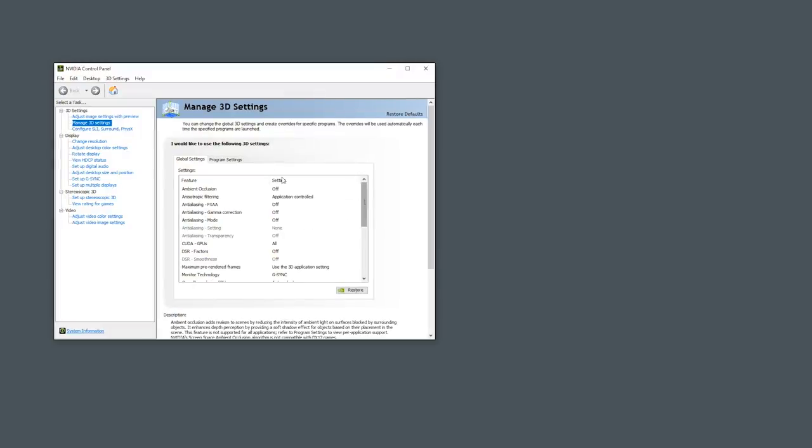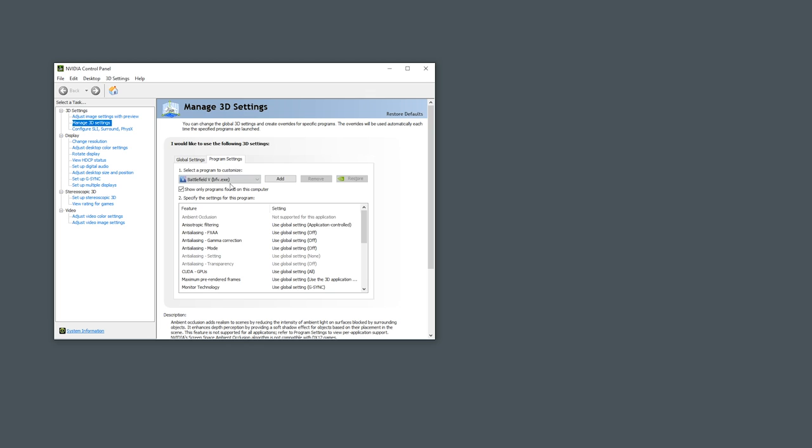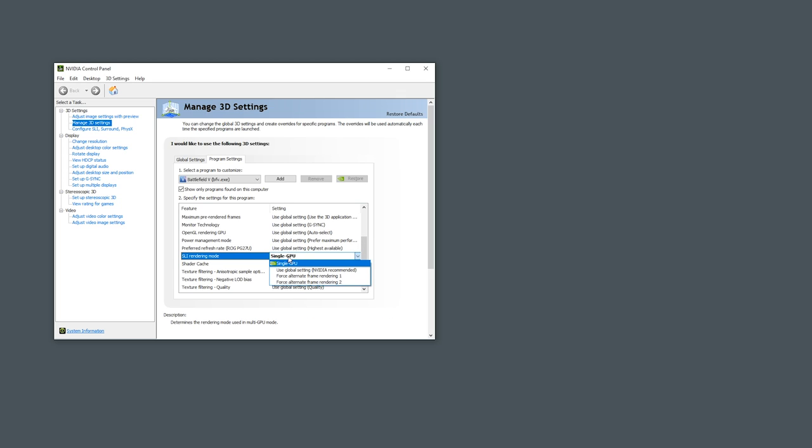If we call up the NVIDIA Control Panel and look at the 3D settings tab, we find Battlefield 5 already has an entry. If we scroll down to the SLI setting, we see: Single GPU. Attempting to change that leads to nothing — it just returns to single GPU. This is a problem in the SLI profile somewhere.